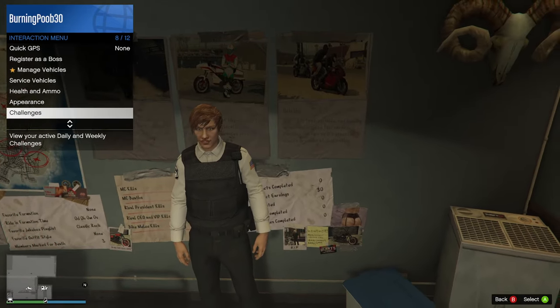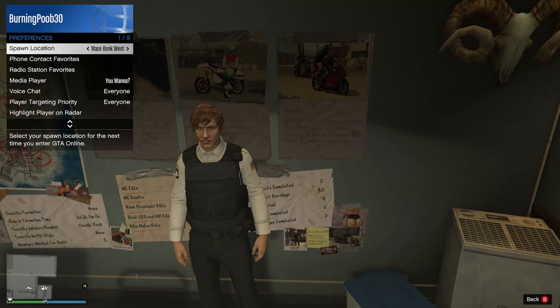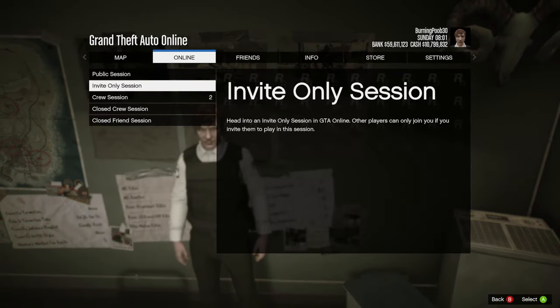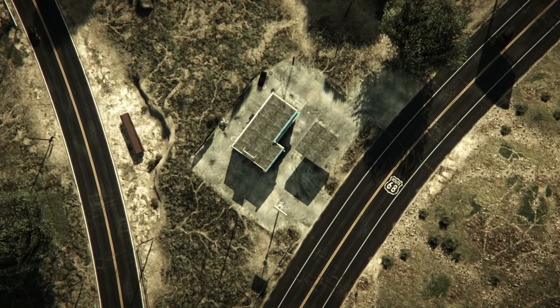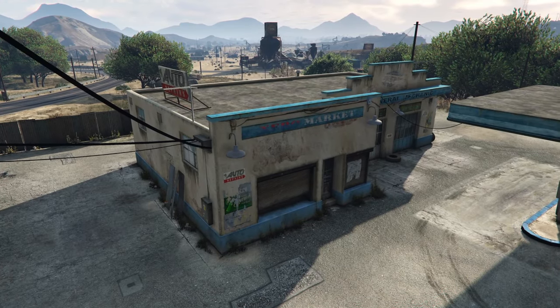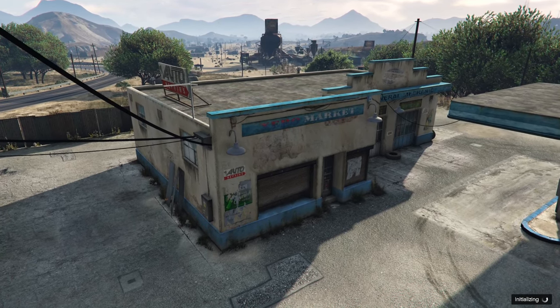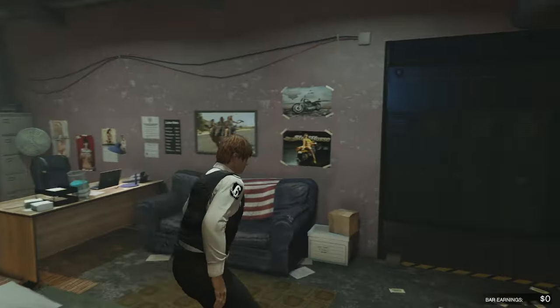So what you want to do is under Preferences, change your spawn location to the clubhouse that you are at. We've got to find the Great Chaparral Clubhouse — just got to scroll for a while. Then once you've set your spawn location to this clubhouse, whenever you respawn you are going to go right into this lobby and it's going to spawn you right into the clubhouse. This saves so much time — you don't need fast travel, you don't need to do anything like that. And going into a new lobby resets the jobs on the job board.